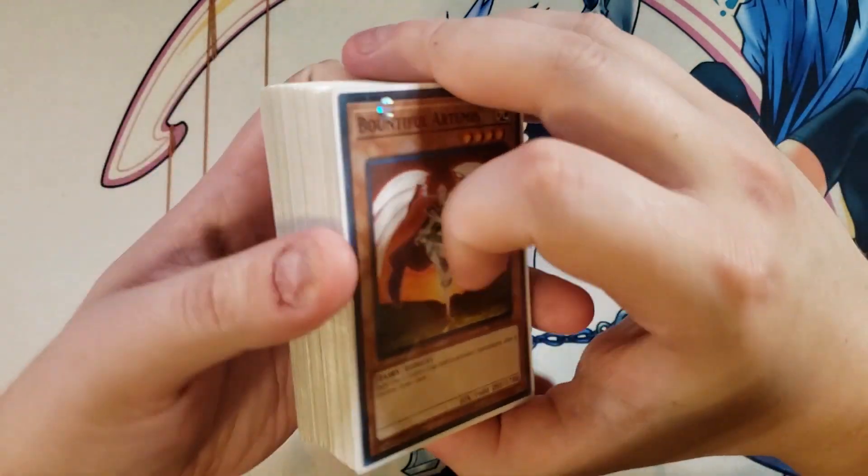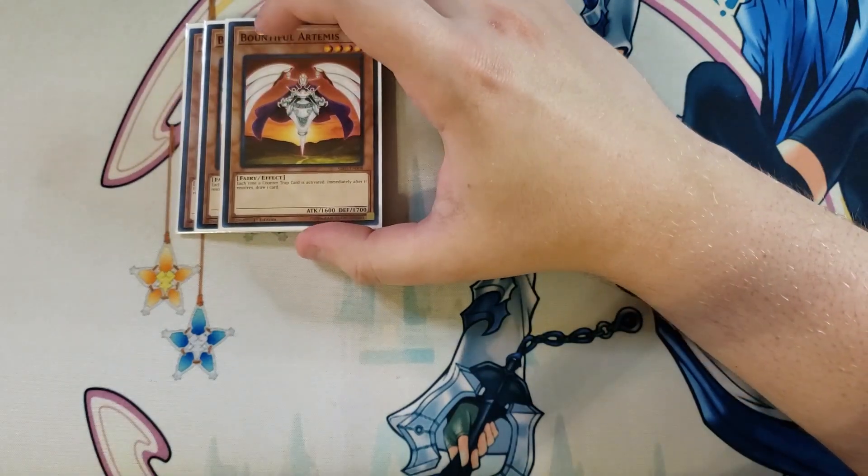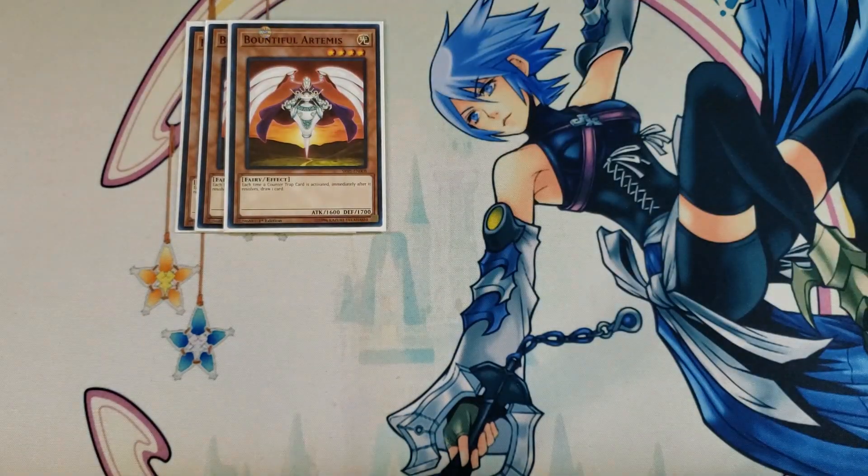First off, we're going to be playing three copies of Bountiful Artemis, which is our main deck monster that we always want to see on the field. Each time a counter trap card is activated, immediately after it resolves, you get to draw a card to replace the counter trap you just activated. This card is not once per turn, so every single time you activate a counter trap you get to draw a card after it resolves.